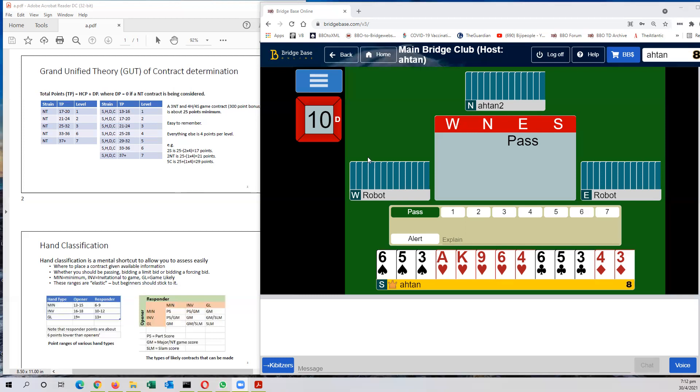I'm going to start like this. On the left-hand side, you see what I call the Grand Unified Theory of Contract Determination — how you determine what contract you can play in given a particular set of points. And if you remember, I said that what you can remember is the 25-point level. At the 25-point level, you have a 3-no-trump game or a 4-level major game. Everything else can be translated into multiples of 4 points per trick level from there. Hopefully this will get you started and be relatively easy to remember.